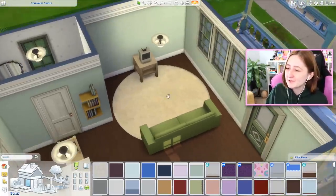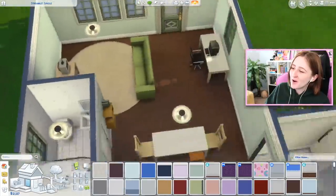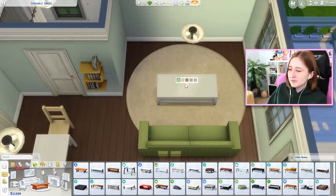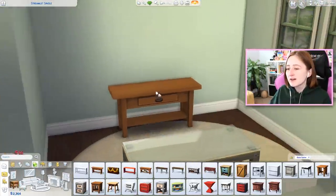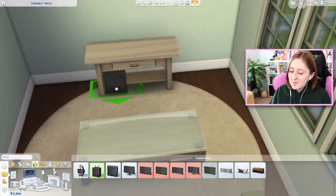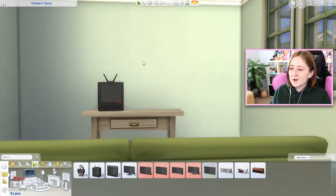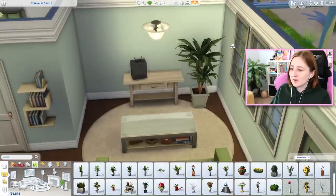For this house we have to pick a green couch — with the green windows and stuff, we gotta make it work. I want to put a cheap coffee table down, and I like to use one of these console tables that are a little bit taller to fit the TV on. Unfortunately TVs don't actually slot to them, but if you turn on bb.moveobjects you can move things wherever you want. Then press the nine key to raise objects up and place it to the right height without it actually slotting there. We can also put a big plant in the corner to fill up a lot of space.